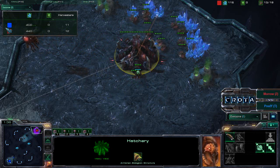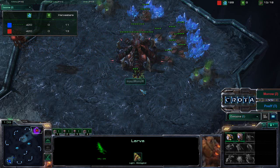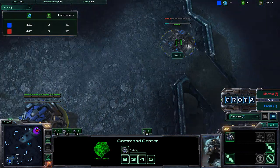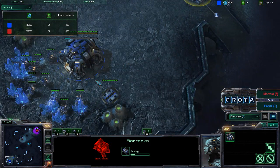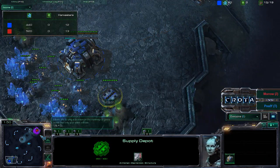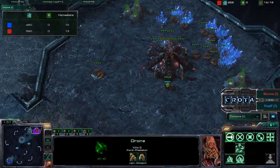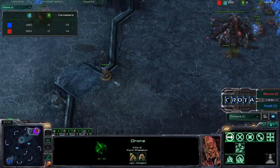Now sitting on 12 harvesters and you're going to see that number go up indeed. Also the Zerg have the advantage that it does not take an SCV or a harvester away from mining in order to build one of their overlords. So one of the benefits of Zerg early on — however, you do sacrifice a drone every single time you want to build a building.